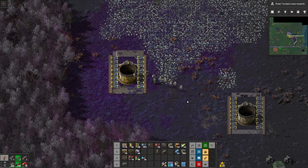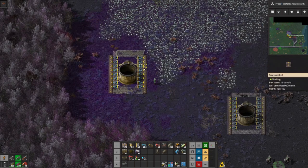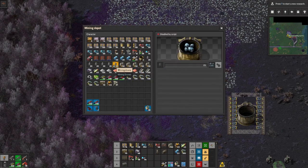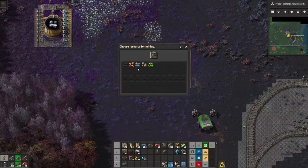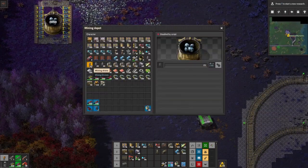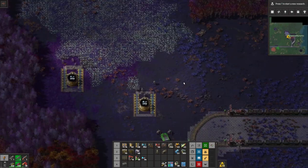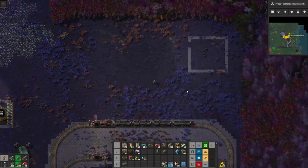As soon as we get these mines built I'll go ahead and put a couple of guys in here. We'll set it up for iron and put two stacks of little miner dudes in there, and we'll do the same thing with the second mine - iron and two stacks of miner dudes. It sounds funny to say stacks of little dudes but that's the way it is with this mod.